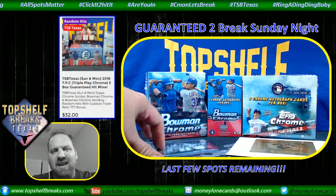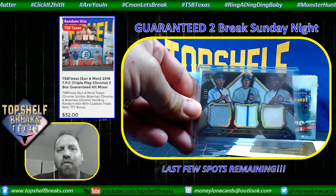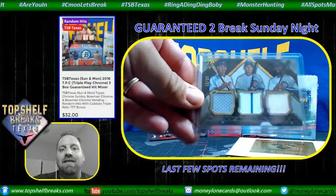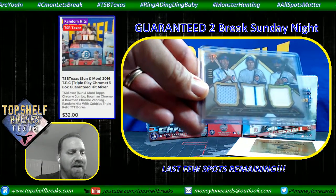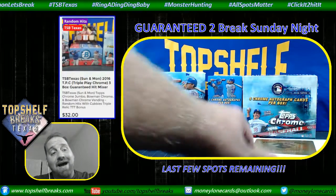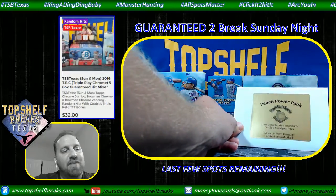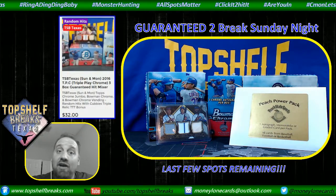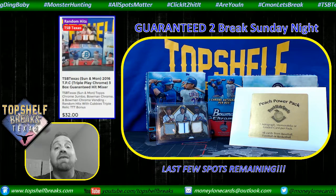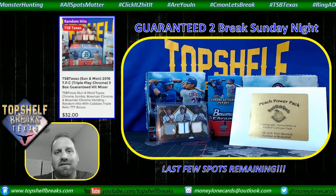We're not done here at TSB. Like we always do with the extra givies — nothing more than a Triple Threads triple relic of Addison Russell, Anthony Rizzo, and Jason Hayward with a dirty patch, numbered 16 of 27 — October baseball, they're hot. And Peach State, our distributor, put together these Peach Power Packs — everyone's got an autograph, a memorabilia, or a graded card pack. We've got some of those here and we're going to give one away to someone in the break. So two extra hits going out to 10 spots.